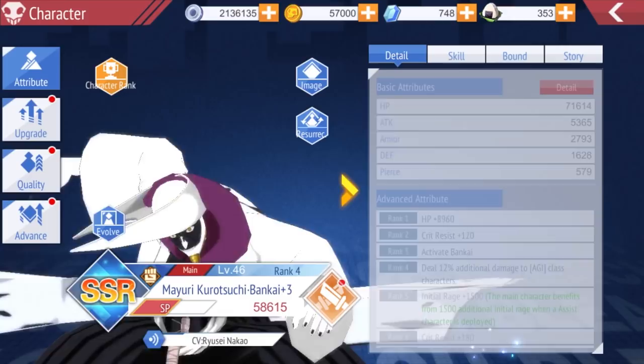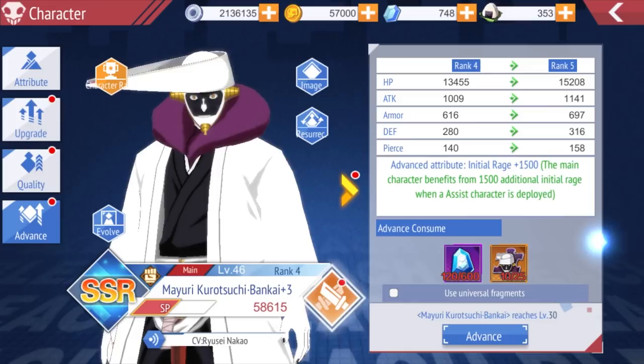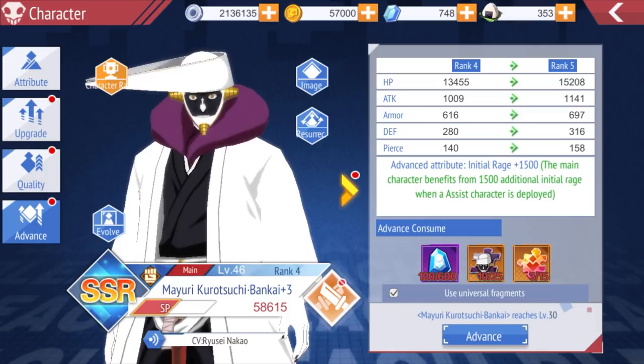To unlock your bond slot, go to quality, then advance, and use advancement stones and the character's fragments. You can get fragments by pulling dupes, asking them from friends or association members, or saving up universal fragments. Over time you'll stack up a lot of universal fragments, so you don't have to worry about that.